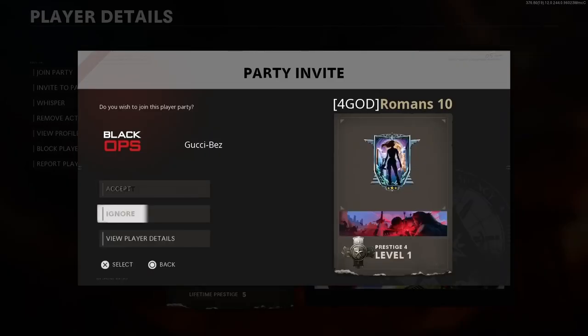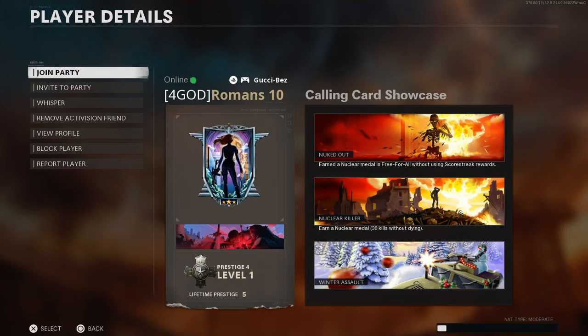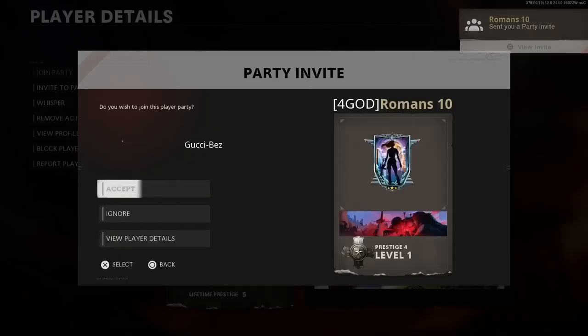Open the second and select View Player Details. Open the third, and this time accept the invite.